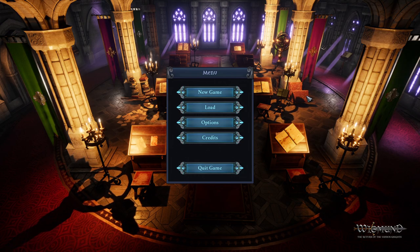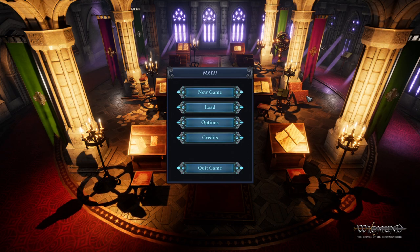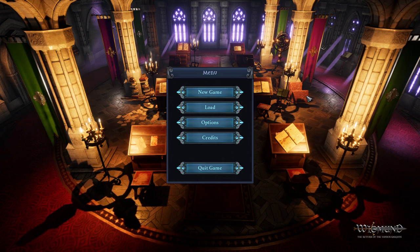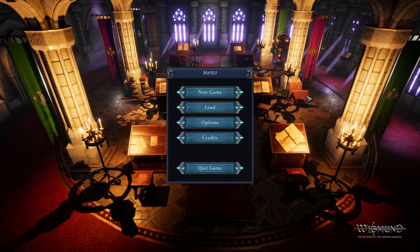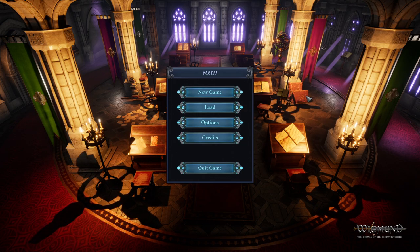Hello and welcome. Today we're checking out Wigmund: The Return of the Hidden Knights. This is an open world, physics-based dungeon crawler being developed by the Scholastics and set to come out sometime at the end of this year. I have an early pre-early access version of the game and I thought we should check this thing out.